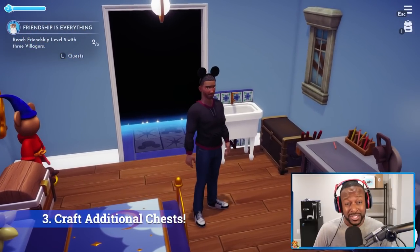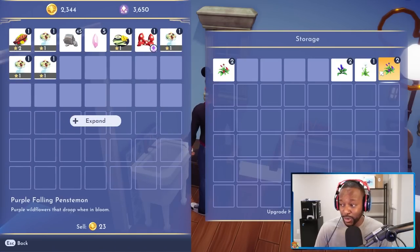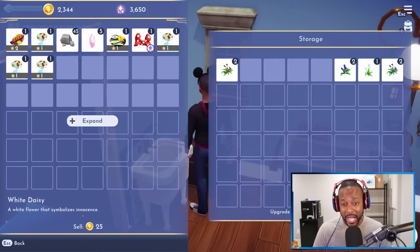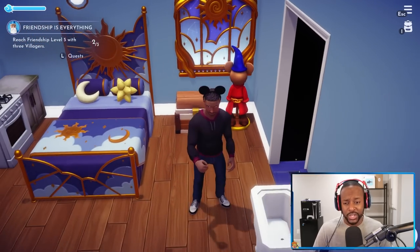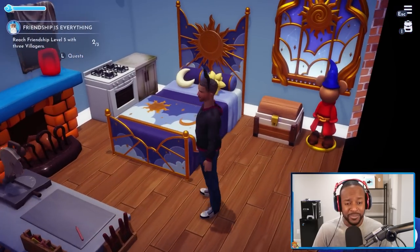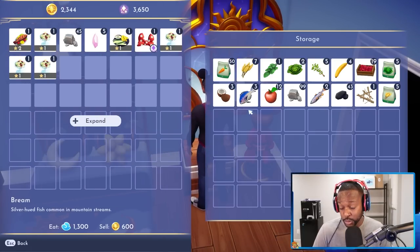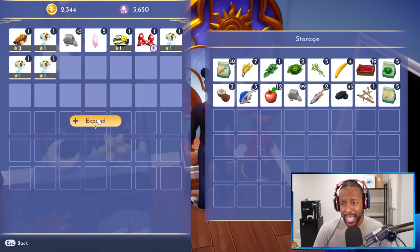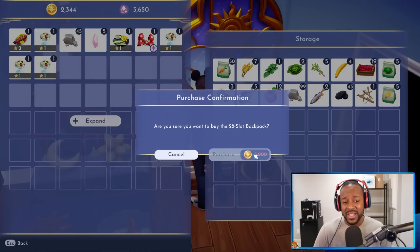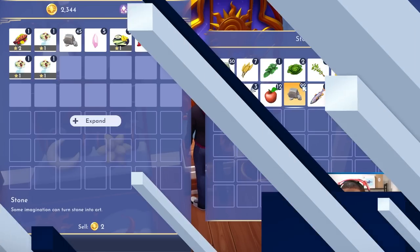One of the first things you'll notice is that the storage in your house doesn't give you much — it fills up very quickly with only one row. The only way to get more house storage is to upgrade your house, but you can also craft an additional chest right away. It requires about 25 softwood sticks and a few pieces of stone, giving you two rows of storage. You can make multiple chests if needed, since the first backpack upgrade costs 5,000 coins — which you may not have early on.